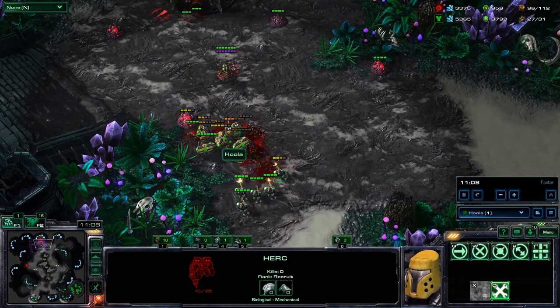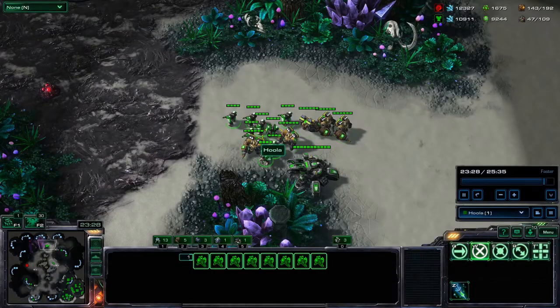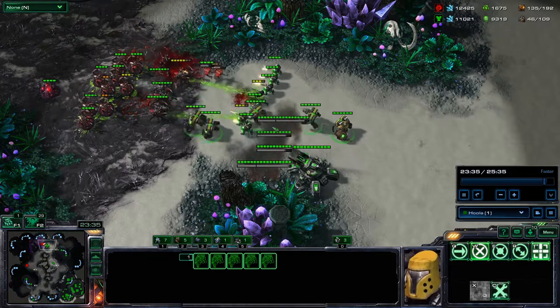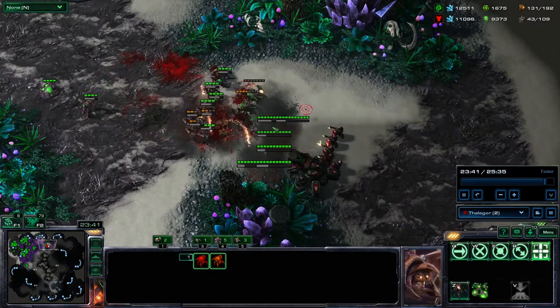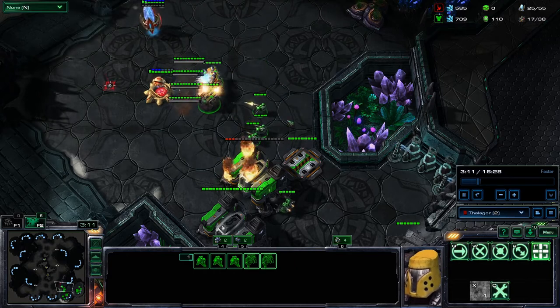See how they repair each other here? The Herc also serves as utility when pushing forward or containing. The Smokescreen ensures that tanks can't be sniped by roaches and infested Terrans. Defending cannon rushes has never been easier than with the Smokescreen from the Herc.